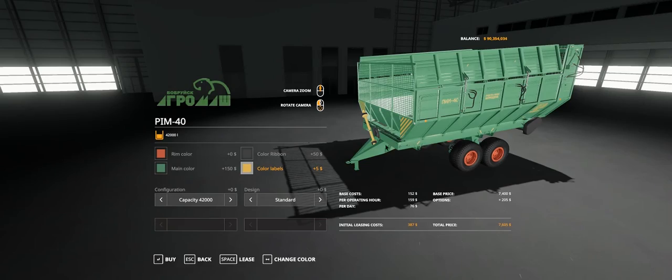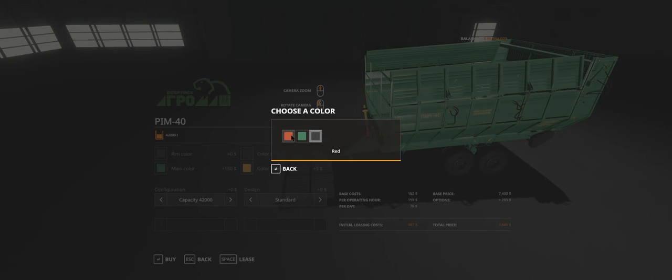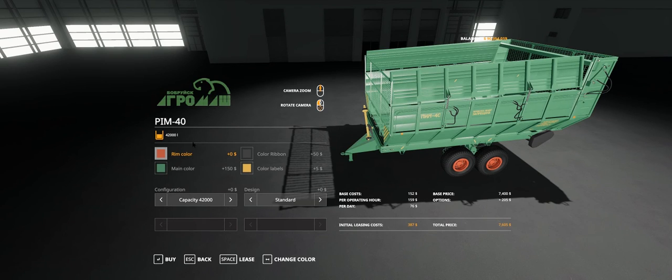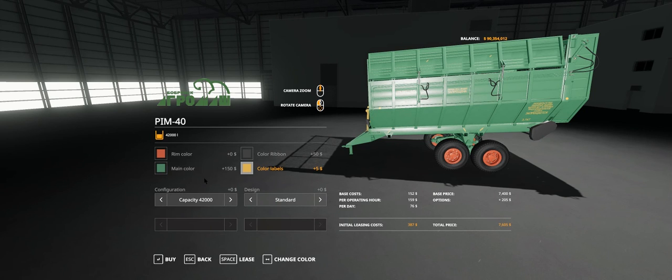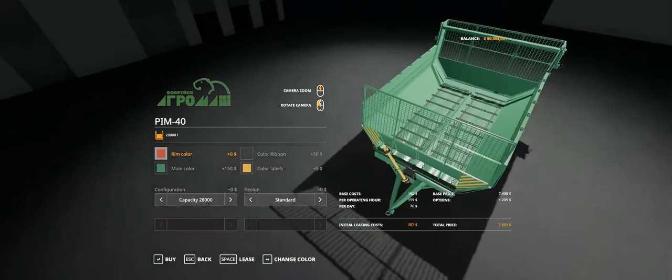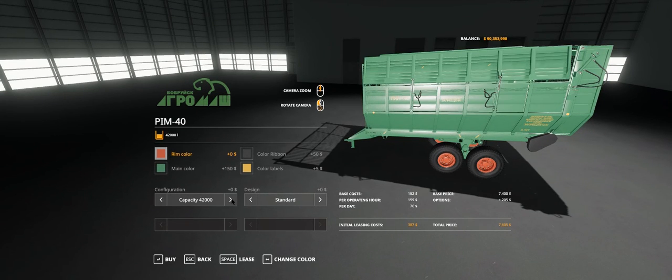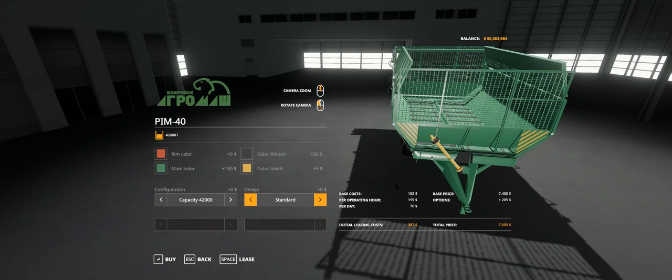Configuration: at maximum it's 42,000. If you go to 28,000 it drops the sides off - no difference in price though. Design is standard or remove flaps, which takes the flaps off the side of the mechanism and the flap over the top of the PTO at the front. Full whack you're looking at 7,605 - only 205 added on from the base 7,400.